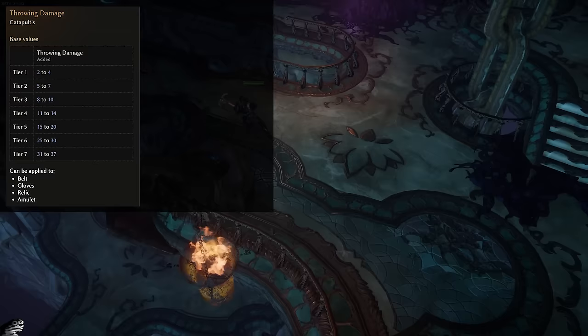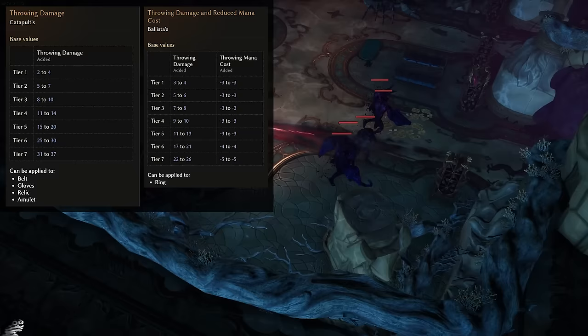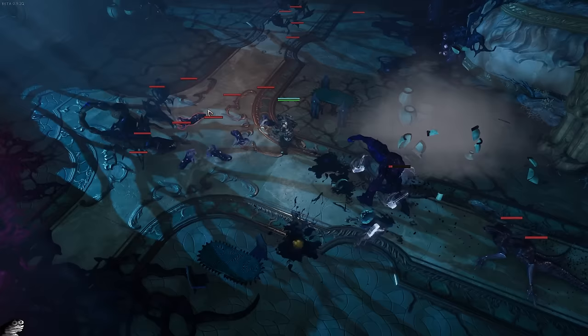All you're going to really want to look for while leveling with Hammer Throw is throwing damage on your belts, gloves, relic, and amulet, as well as the hybrid throwing damage and reduced mana cost roll on your rings. I cannot stress enough how important getting these rolls will be — Hammer Throw will have quite a high mana cost, and because of this you're going to really need to keep this ring prefix on both of your rings to not struggle with your mana. The loot filter is going to have a specific section that highlights every single throwing-based mod for you while leveling.